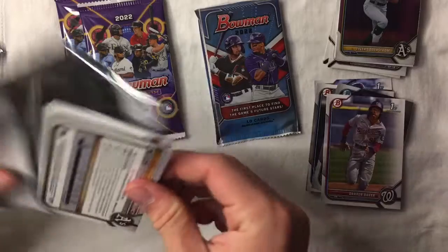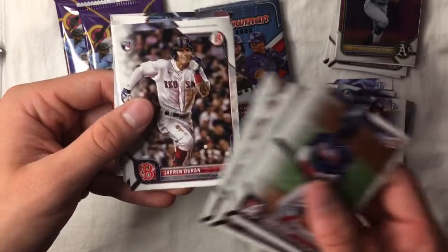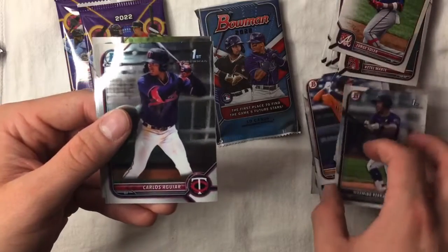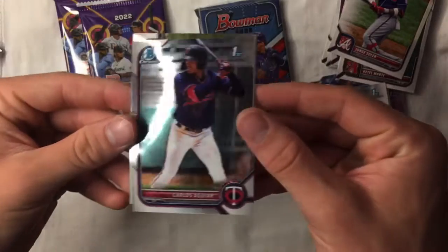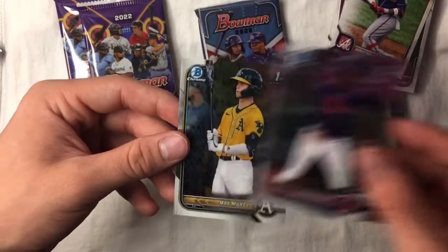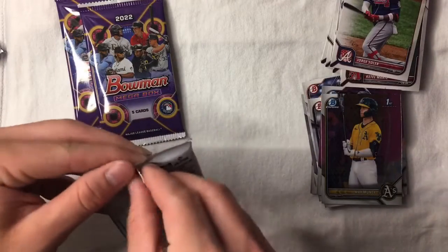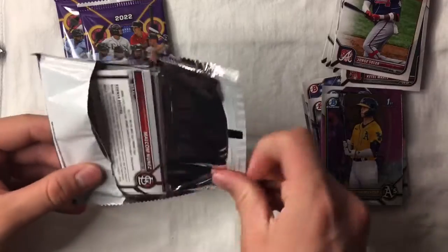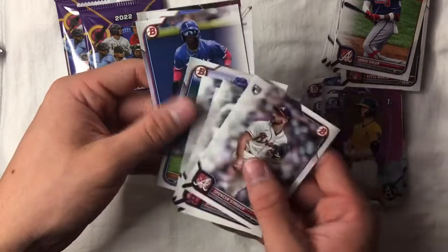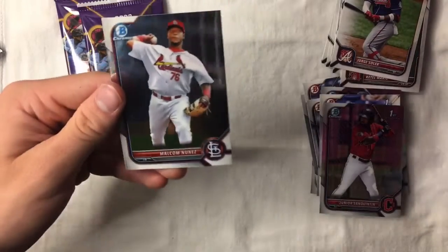I did change the lighting where I film, so hopefully you can see the cards better and clearer today. Carlos Aguirre first and Max Muncie first Bowman Chrome — I know some people are big into him, but he's kind of second tier for this release. Heading into the last regular pack: Lindor, Gallo, Baity — we got Dariel Lopez first, Sanquentin first, and Malcolm Nunez is the last regular Bowman Chrome.